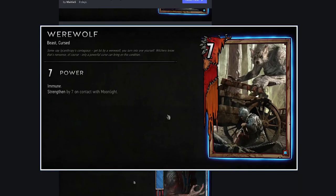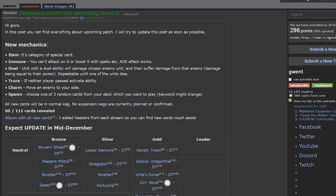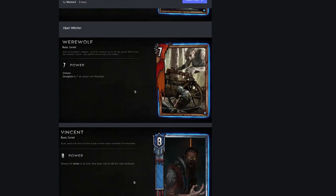Werewolf: seven power, immune, gains seven strength on contact with Moonlight. It's a bronze unit. What is Moonlight — is that some kind of row weather effect? And what is Immune again — you can't attack it or boost it with spells. I need to see what Moonlight is before I can really comment on this card.